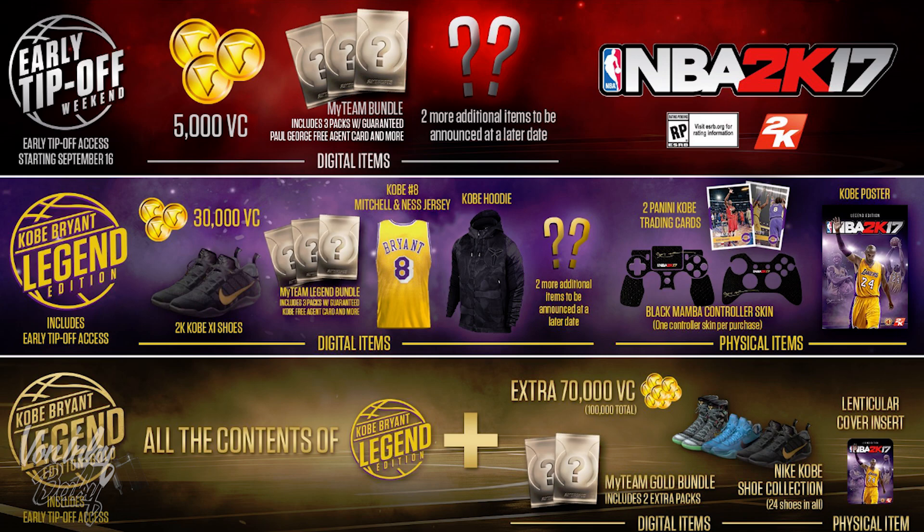So you gotta ask yourself: is $10 worth getting this edition? Because when the game comes out, most of y'all are gonna want VC. It's only $10 extra. I say it's actually worth it, because you're getting all this stuff in the game — 24 Kobe shoes is, like, 48K VC if they're 2K a piece. That's another 48K you don't have to spend. Then you're getting the jersey, probably worth 5K, and you're getting the hoodie. Now, we're talking all digital items, but you also get physical things: a poster, trading cards, and controller skins.